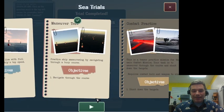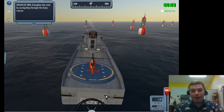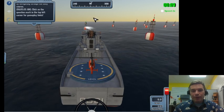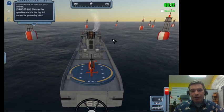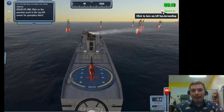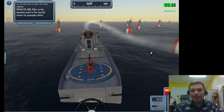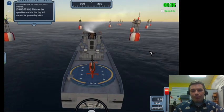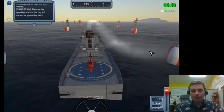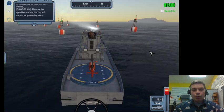Let's do the maneuverability test. I hit W or the up arrow to go forward. I need to keep the red-topped buoys on the right and green-topped buoys on the left. The course curves off so I need to steer accordingly. My ship takes time to accelerate but by the end it's going about top speed.